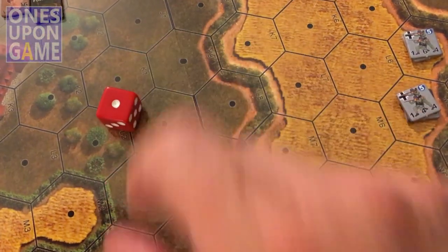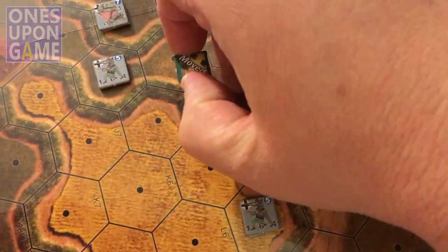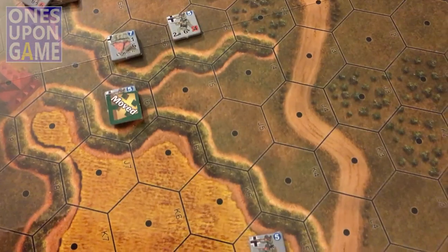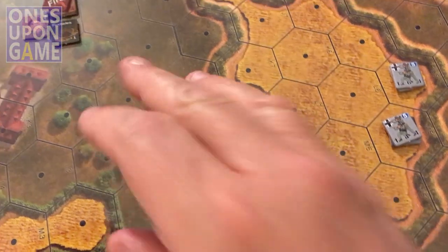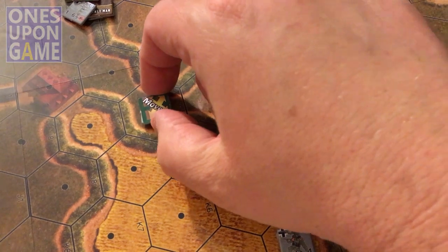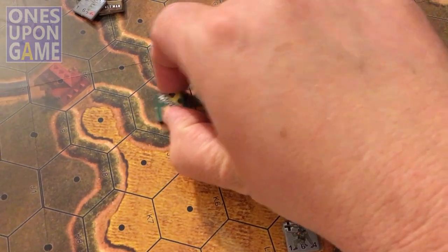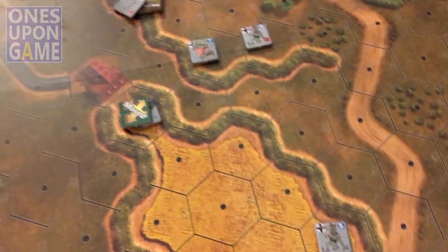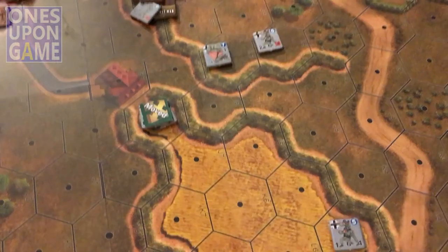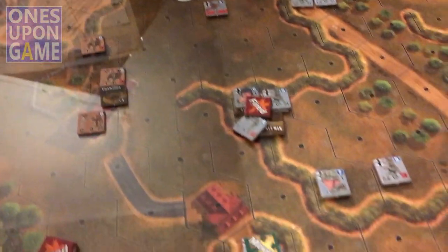It's a one — look at that. One plus four is less than his morale, so now we check for a hero. Even number — not hero. He had moved two, so he can move two more. He's going to go this way — one across and one into the wheat field. So he is done, and he's a fired marker.